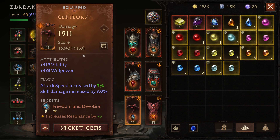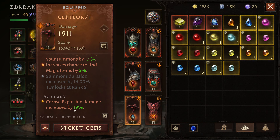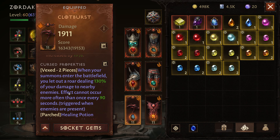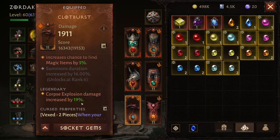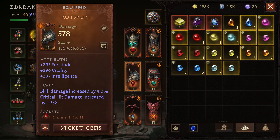I also use Clot Burst as a scythe, and I'm using Freedom and Devotion — although you could put any gem you want on there, that's just the one I have. Take a look at this damage: Clot Burst increases Corpse Explosion damage by 19%, that's the reason we do that. Corpse Explosion is really great, especially with groups, and combined with the continual damage from the previous piece, it makes everything even better.